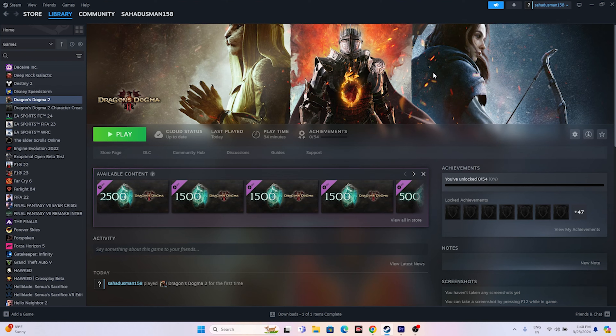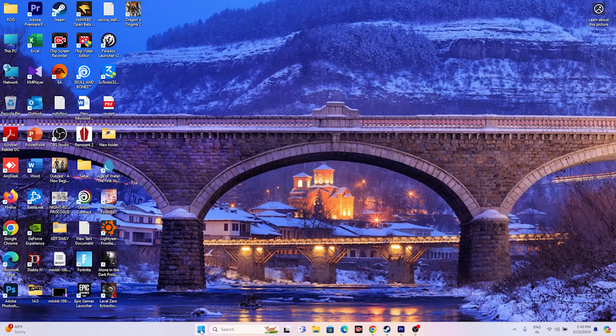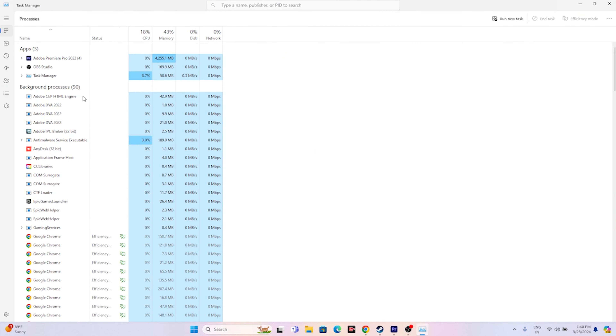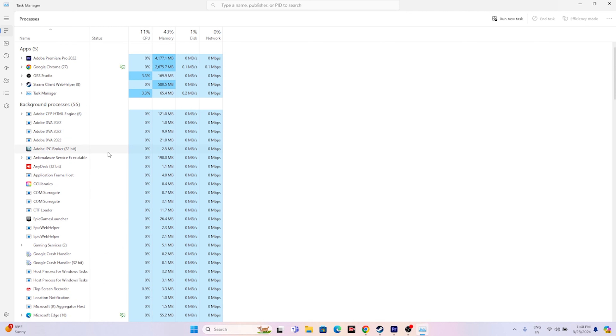Next, close all overlay applications. Open Task Manager and you'll see many things running in the background utilizing RAM. Since Dragon's Dogma 2 is around 17 GB, background apps can cause crashes, won't-launch, and freezing issues. Remove unwanted applications such as Discord, overclocking software like MSI Afterburner and RivaTuner, and other heavy applications before launching the game.